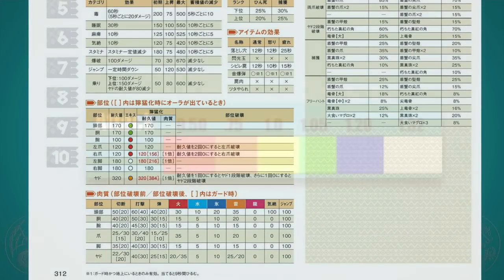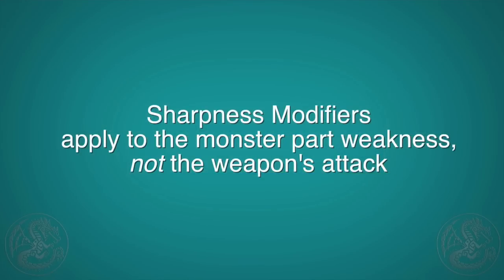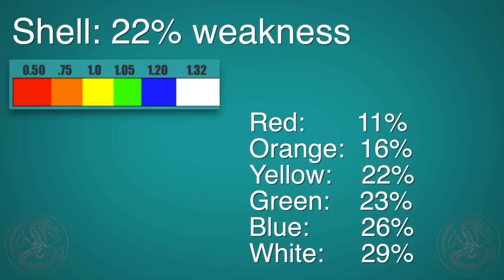Let's do a quick review about sharpness modifiers. The higher level the sharpness your weapon is, the more damage you do. The sharpness modifier is applied to the weakness of the part that you hit, not your attack power. The end result is pretty much the same, but it's important to know where the modifier is applied. For the 22% weakness on the shell: red does 11%, orange 16%, yellow 22%, green 23%, blue 26%, and white sharpness transforms that 22 into 29%.